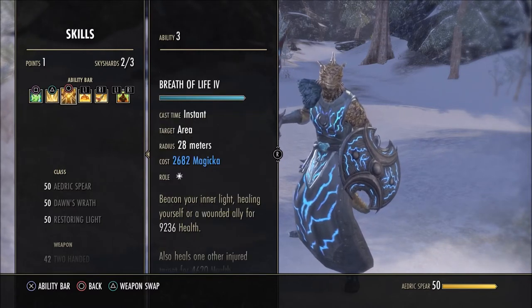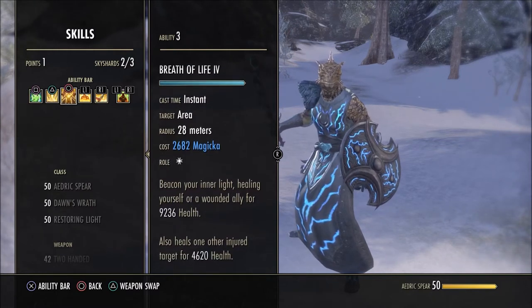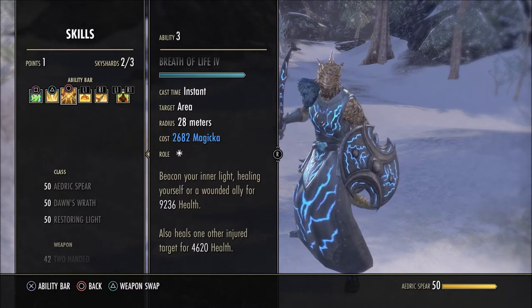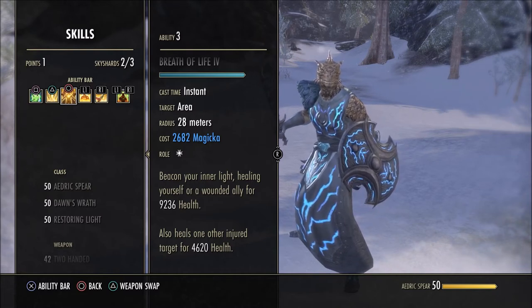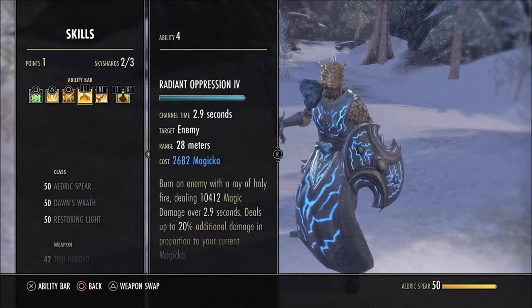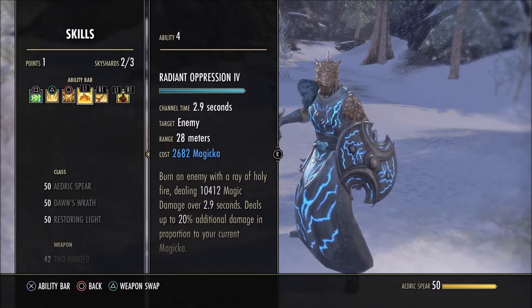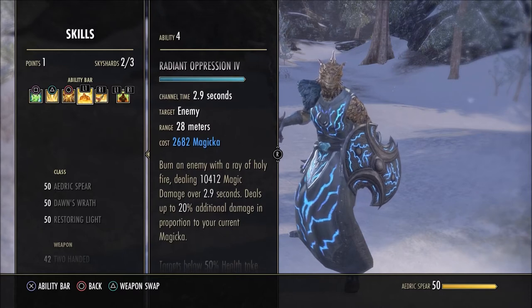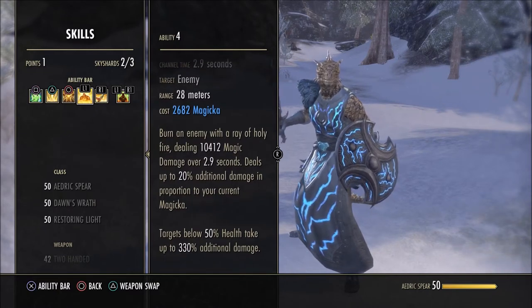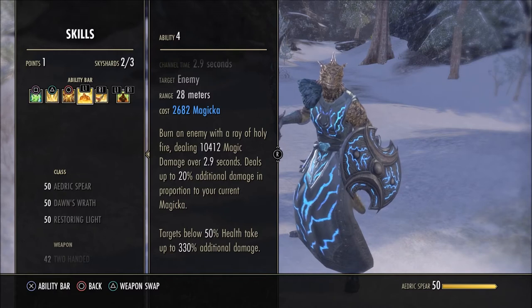Breath of Life — every Templar needs it. This is one of the main reasons I need a lot of magicka recovery because it's a very taxing skill. It costs 2,682 magicka with all skill points reducing the cost plus the five-piece Seducer 8% reduction. This is your only heal on the guardian bar, so by the time you've used it your magicka recovery has already regenerated it. Radiant Oppression is your execute — I don't use it at 50% health, only at 20% when it's at its strongest.